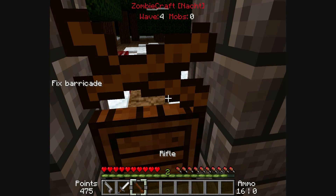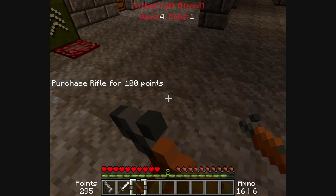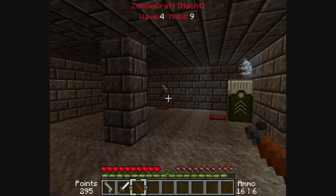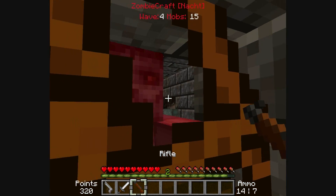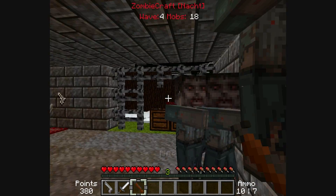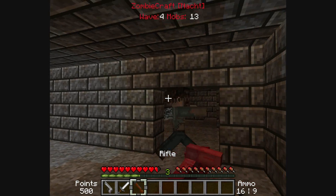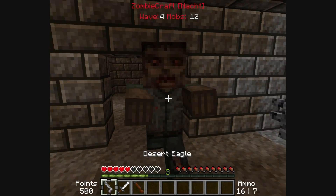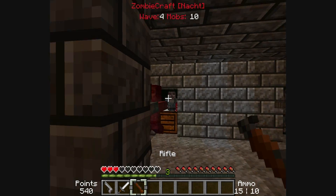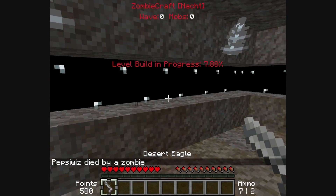Ammo. There we go. Alright, we're ready — mobs are starting to come. I am not a very good shot. I might want to try out that flamethrower. I'm dead. Well, alright. If you're in multiplayer, there is a spectate option where you can watch other players.